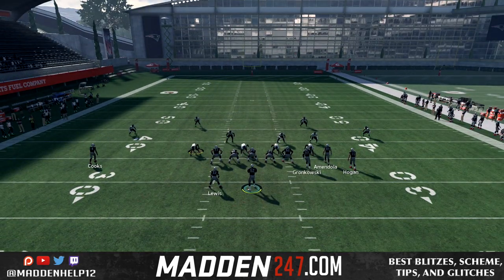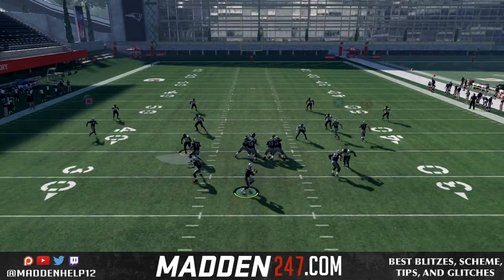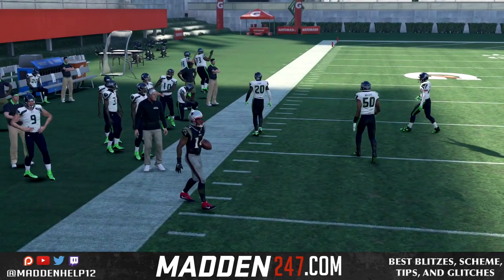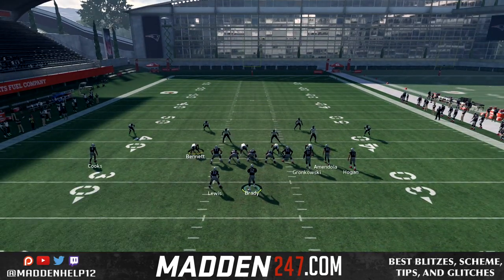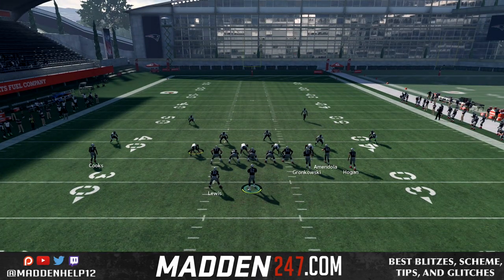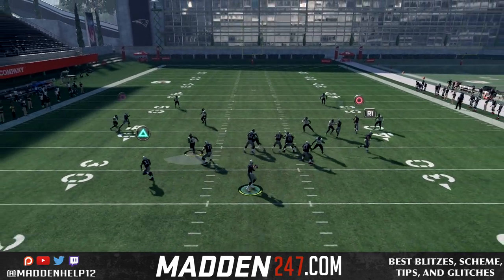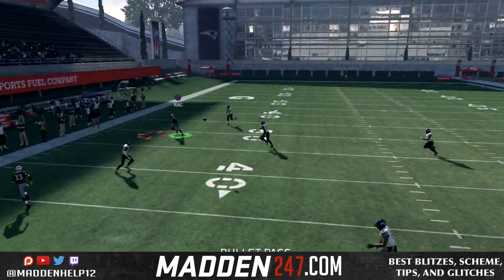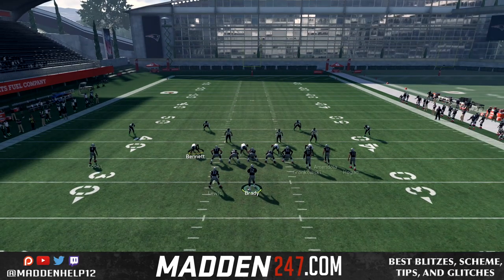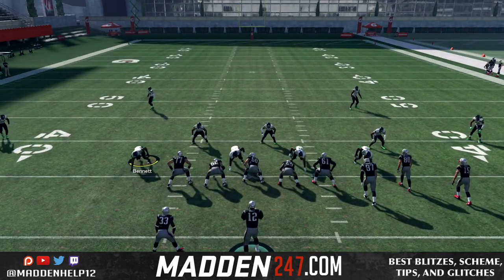Here's cover four with quarter flats. If that linebacker is inside, he's not going to make it out in time to cover that. But if he's further out — outside of the defensive end or the tackle — and we don't have the swing route, he will be able to cover it. That's why I like to utilize the swing route just in case, because a quarter flat is going to jump the flats before anything else.